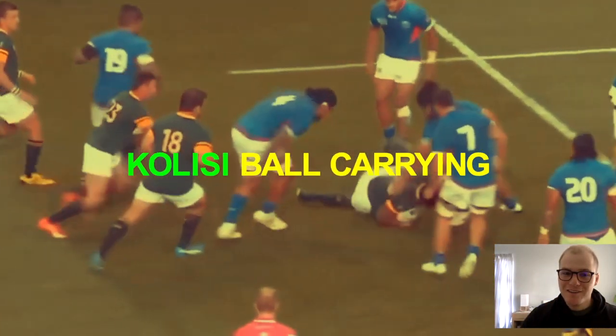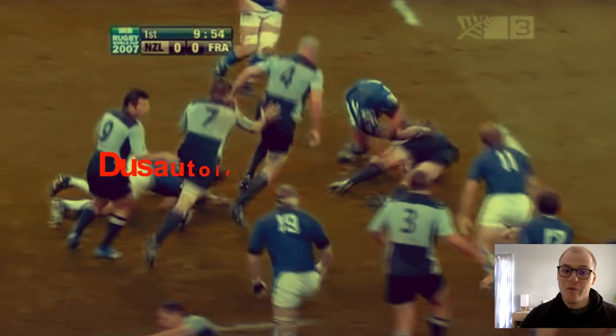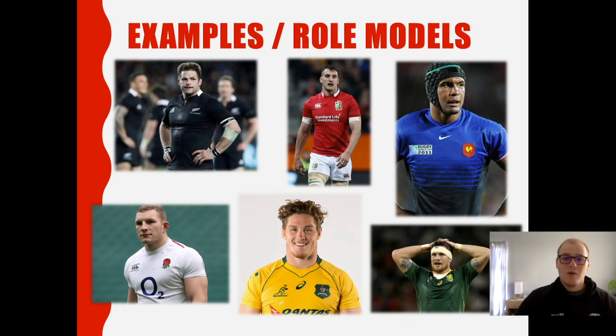Is it the Goulissi running? Is it the Soviet jackling? Or is it Dussertois's record-breaking 38 tackles? You really do get some amazing players in this position. Just look at the examples and some role models for young players to follow, such as McCaw, Wolverton, Dussertois, Underhill, Hooper, and Lowe — all amazing in their own right. It's amazing how each nation can produce such quality open-side flankers.